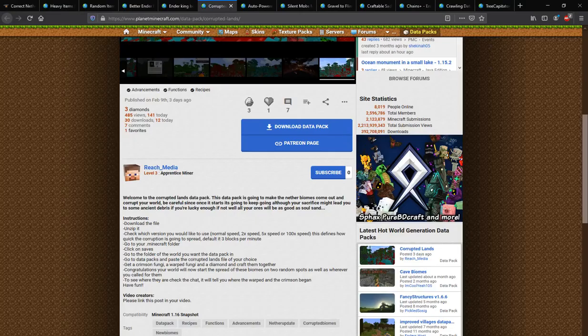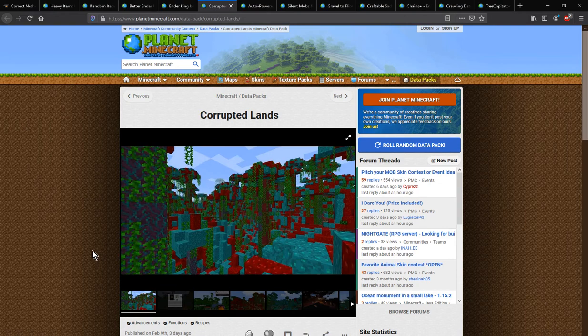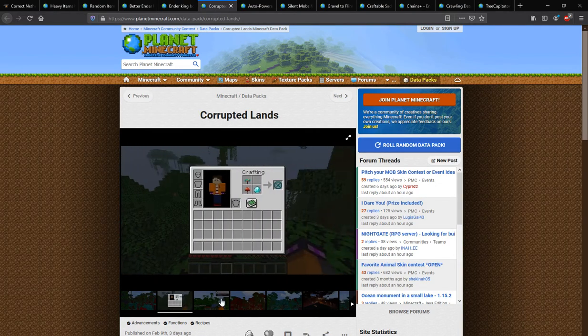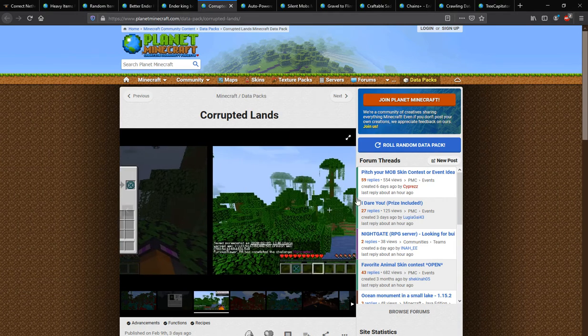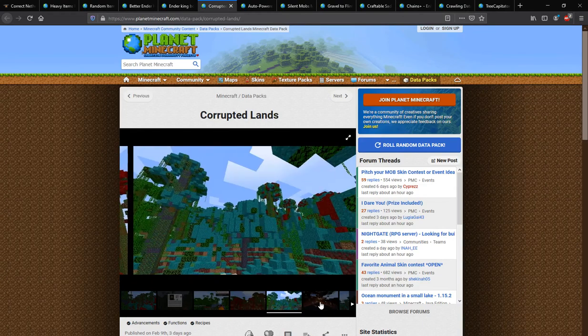Hello everyone, this is SunSendDot2 and welcome to another datapack overview, this time on Corrupted Lands — a datapack that simply adds the ability to use fungi and a diamond to corrupt the world. You just craft them like so and you get a structure void-like item, then an advancement to let you know, and from there the world will become corrupted.